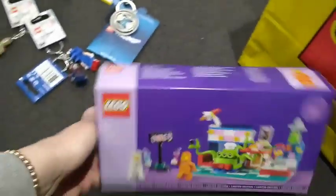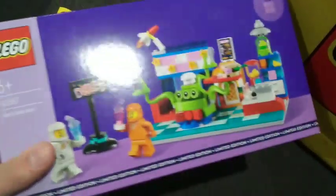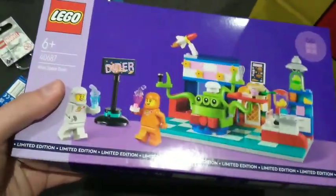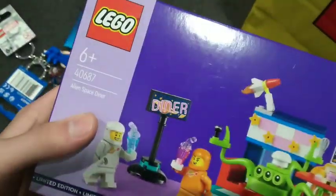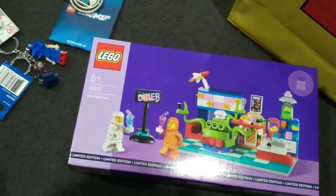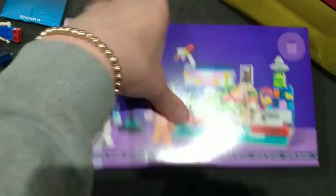Now let's move on to the sets. I've got this one right here — this is the Alien Space Diner. This is a gift I purchased like four or five months ago, back in May. I'm not building this, I'm keeping it sealed because it's probably going to be worth like $70 right now. It's got the orange space character.